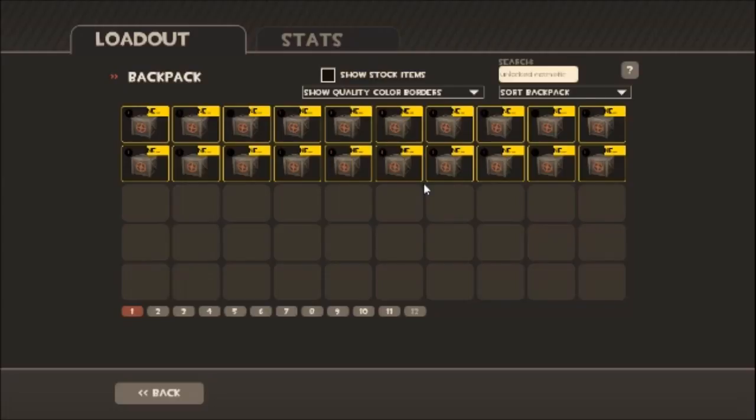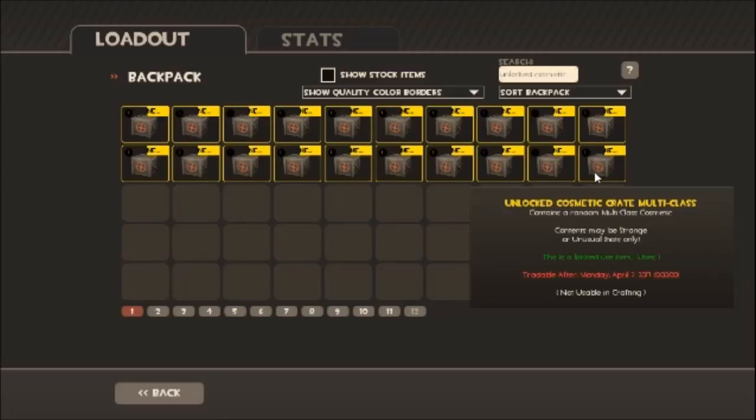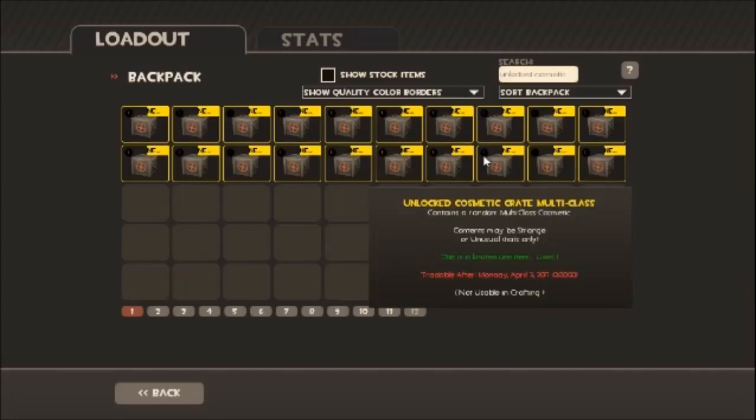Last time that I did this, you guys saw I got the Deep Cover Operator and I actually sold it — I sold it for $86, so I was able to get some more crates. Let's see how long I can keep this gravy train a-moving. So I spent $50 on crates, got $80 back, and now I'm spending another $50. I have 20 crates so it's $49.80.